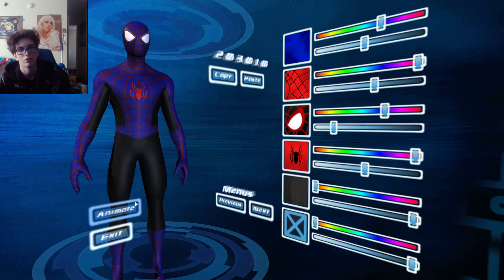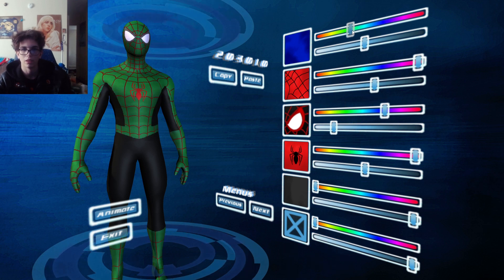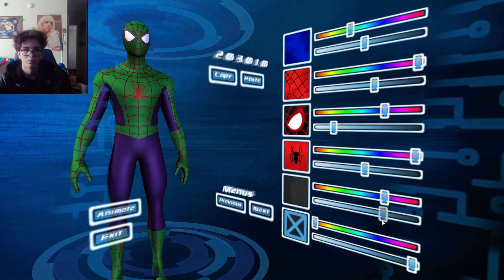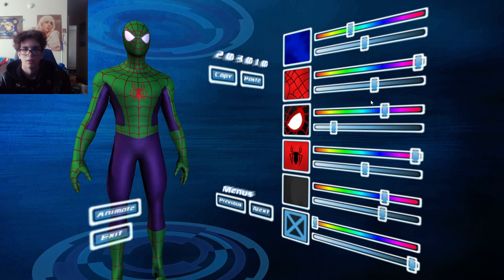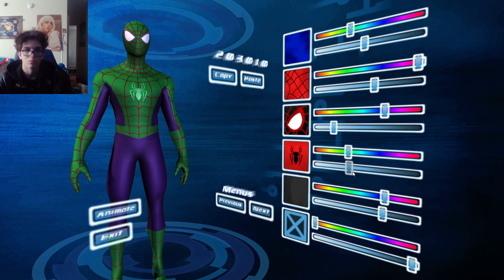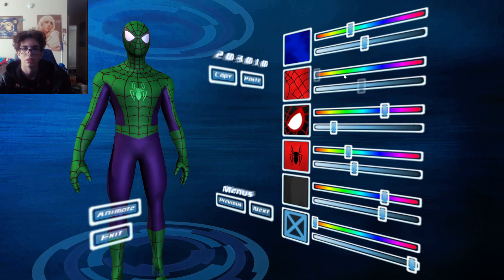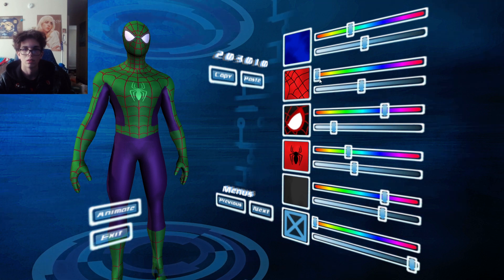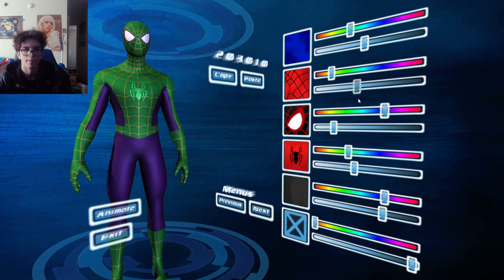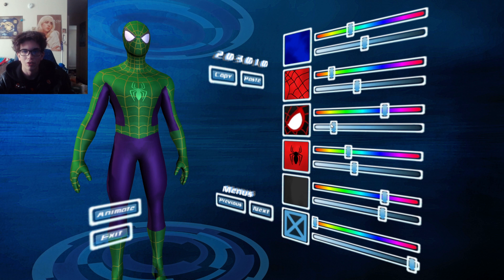You could just have it standing straight up and down so you could take a really close look, then turn it back on so it's moving around. I really like this — this is actually really cool because you could even say you want a green suit with like purple. We'll go there. Turn the spider itself like a dark green. Keep the turn the light like yellow, and then we'll go up to lenses.